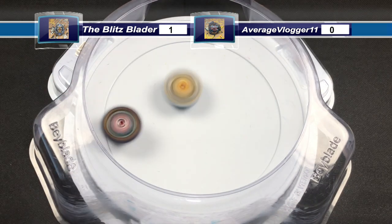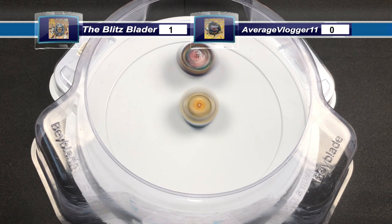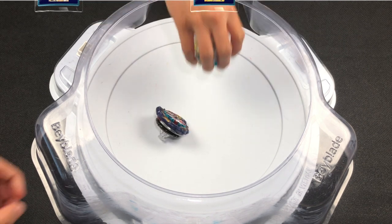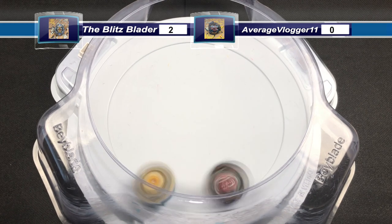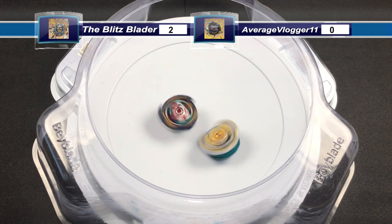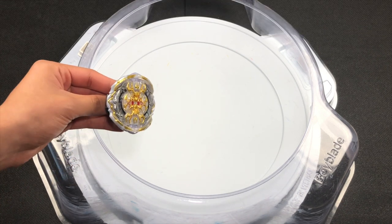Next launch: some good attacks. It looks like it's going down to stamina — both Beyblades are pretty wobbly. Mirage Helios runs out of stamina; that Volcanic Dash driver is not so good with stamina. Regalia Genesis gets another point with a survivor finish. Next launch: Mirage Helios is just dealing attack after attack, but it doesn't finish it. Regalia Genesis, belonging to the Blitz Blader, will be moving on to the semifinals.